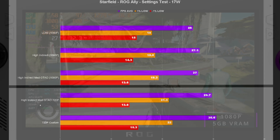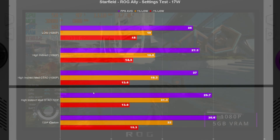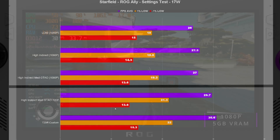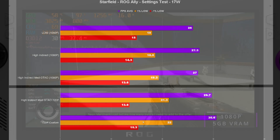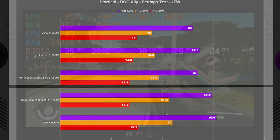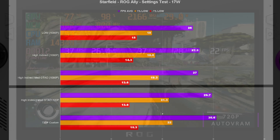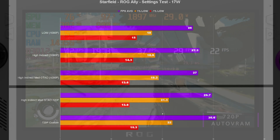Going from my high indirect medium GTAO settings at 1080p down to 720p, we gained about 3 FPS. For my 720p custom preset, I set everything to low first to get FSR to kick on, then moved everything up from there. We get a 30.6 FPS average compared to 29.7, and 1% and 0.1% lows were a little better too. One big knock: if you want to change resolution you have to do it from the desktop — you can't change it in-game in full screen, which feels like a pedestrian problem for a modern developer.